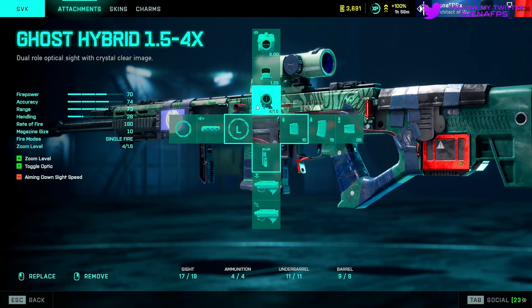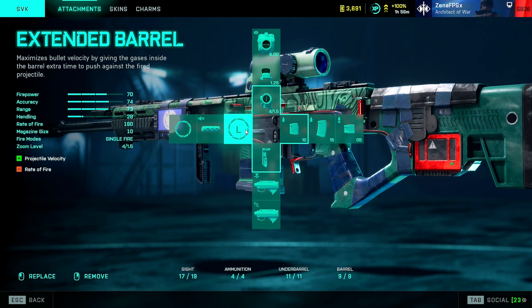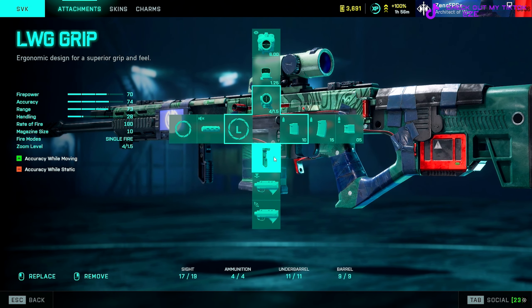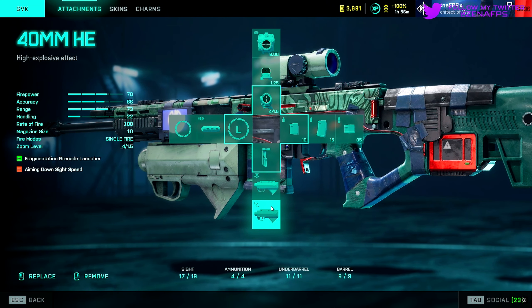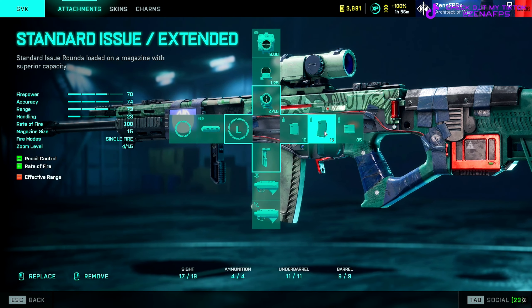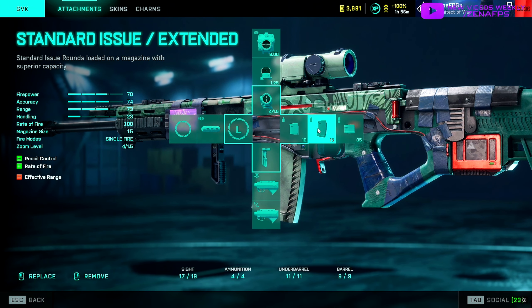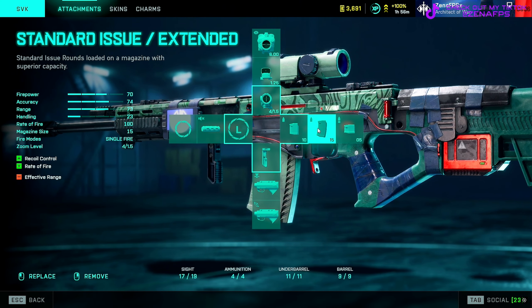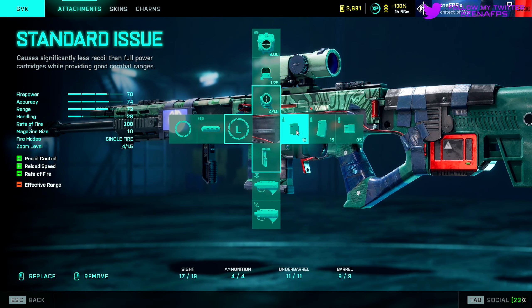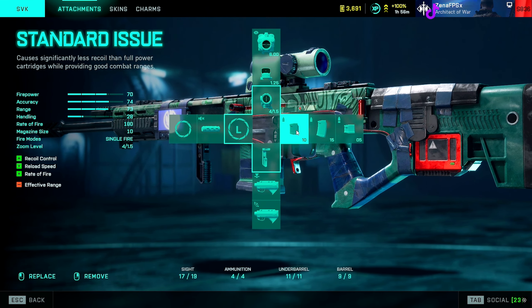For the build, I like to run the Ghost Hybrid scope — it gives a nice clear plus reticle with optical zoom between 1.5x and 4x. On the barrel I like to run the long barrel, and for the grip I run the LWG grip. Don't forget the underbarrel grenade launchers — I've got the AP and HE grenade launchers with me every time I go into battle. For ammo, I normally rock the standard issue and also have the extended ready to swap in as backup. The extended gives you 15 rounds but limited overall ammo; the standard issue gives you 10 rounds per clip with extra magazines so you can survive longer without needing an ammo box. SVK — one of the best weapons in the game.